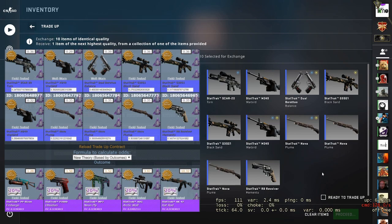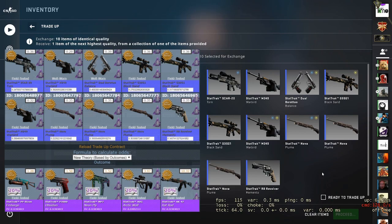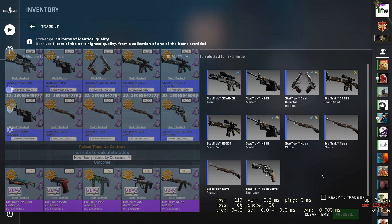All 10 skins are from the Shattered Web collection. You could switch the floats around a little bit — maybe bring in a battle scarred for a field tested — but you can use a few field testeds and get away with a couple of well worns and maybe a battle scarred to still retain the field tested floats. Our setup for today will get a 0.31 float with these skin inputs. You can see our 20% chance for the AK. The Org isn't too bad — a tiny little profit — but the other three are a fail. This costs £2.90, so that's €3.19 or $3.56. The AK is about triple your money, the Org is a very small profit, and the rest is a loss of around two thirds of your money.